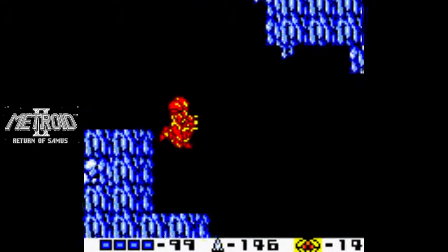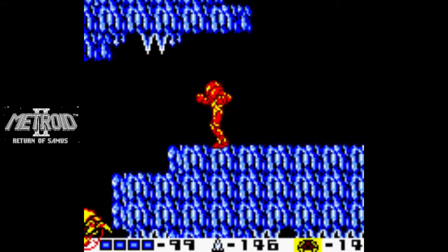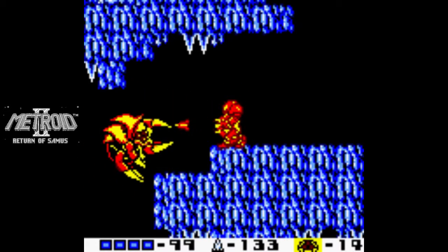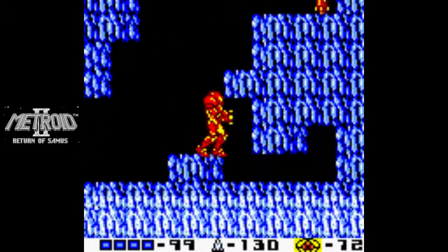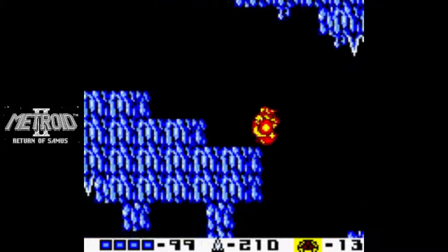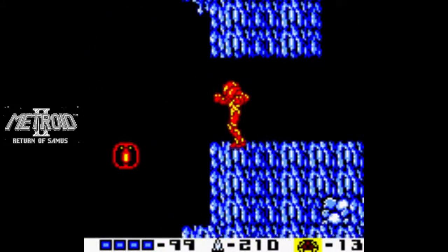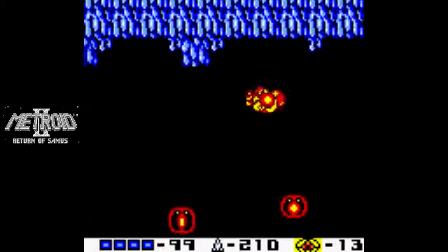Ready our missiles, because we'll find a Gamma Metroid in here. But if you get the right setup, it shouldn't be a problem at all. And over here, there's a missile recharge. That's the last Metroid for the fifth area, so we get some quaking action to drain some more acid.